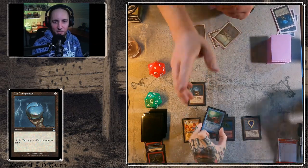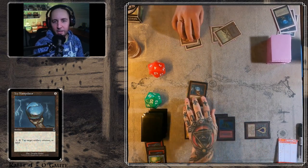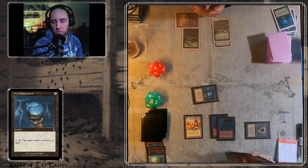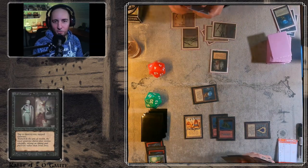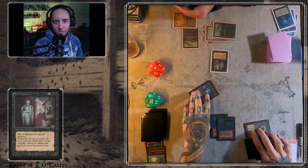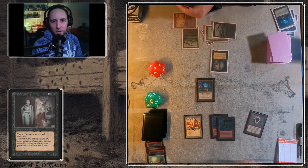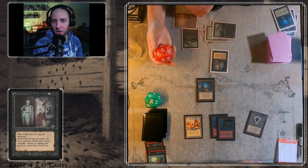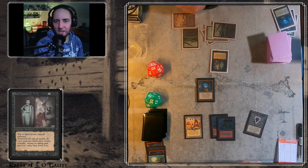His opponent looks a bit confused. He taps down one Swamp — that is smart. Three mana for Royal Assassin — such a cool card. When I started playing, that was like the best card ever. There was a local guy who had a deck with four Royal Assassins and four Icy Manipulators, and that deck was considered unbeatable. In modern old school, Royal Assassin isn't that good, but he's still cool and awesome — I like to see him.